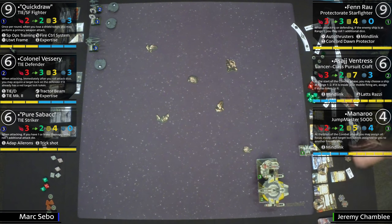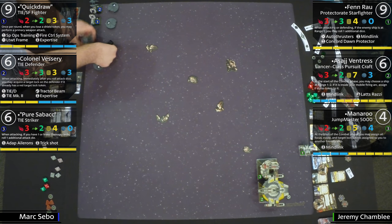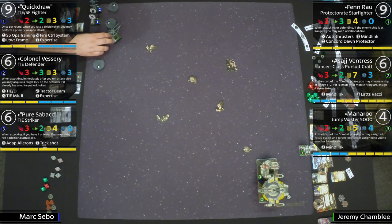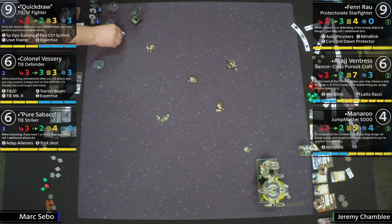Expertise is another Wave 10 card — all of your attack dice showing focus results just get turned to hits, so it's like a permanent focus value. That's pretty incredible. And Quick Draw's ability — when it loses a shield, you get to make a primary attack, so potentially up to three extra attacks throughout the game. Unlikely but possible — that's why they call you Quick Draw.